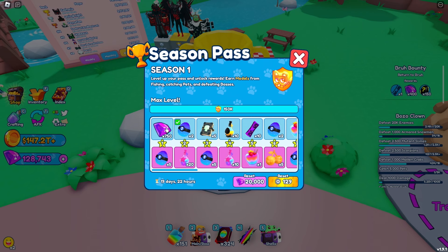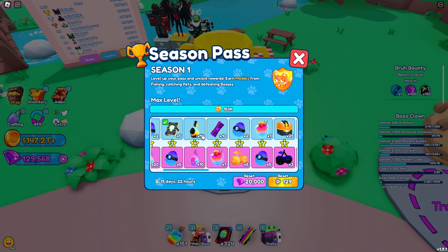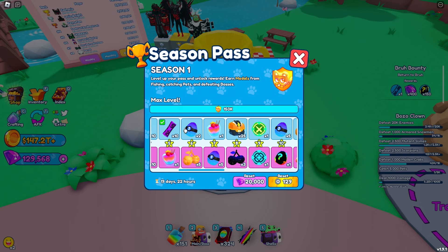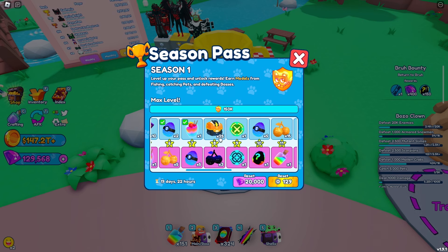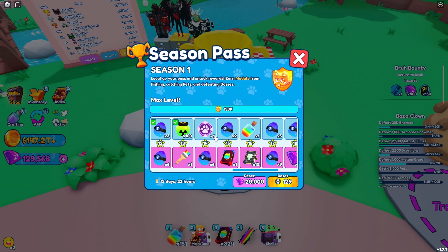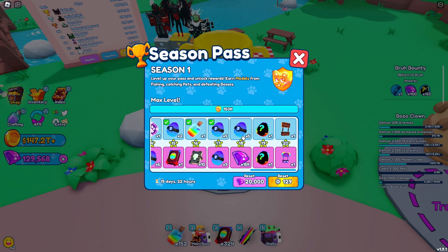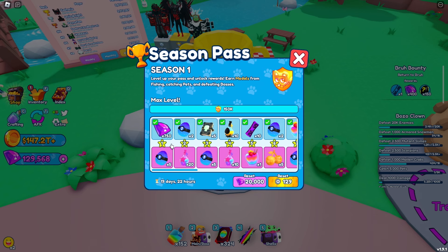The first half of the pass includes 750 gems, two eggs, five respawn tomes, egg elixir, mystery scrolls, more eggs, a prismatic sundae, a legendary cube, fatal strike ruin, more eggs, cherries, more eggs, jelly, an efficiency ruin, more eggs, prismatic elixir, a lot more eggs, a prismatic egg, and then the magma booth skin at the top row.